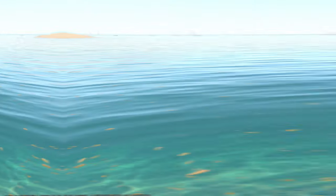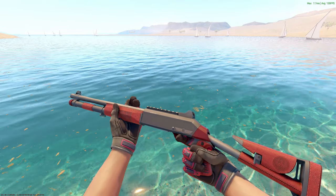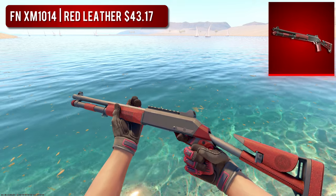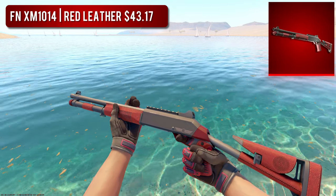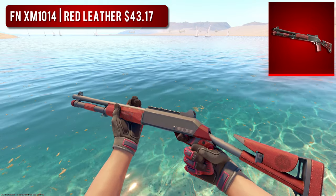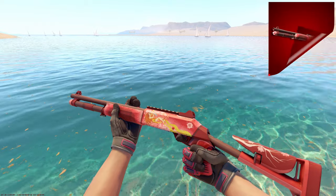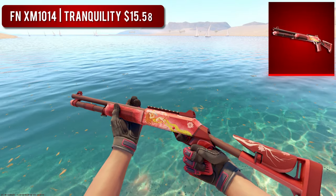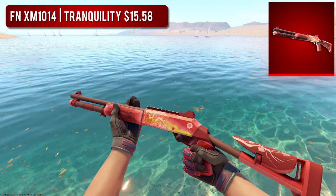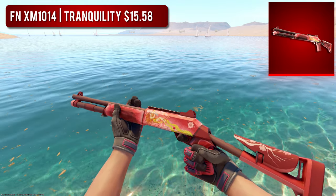The last shotgun on the list is the XM1014. I went with the Factory New Red Leather as our high-tier option — I've always thought the Baggage Collection skins look super classy, and this skin is no different. It's super clean, and I think the leathery look looks amazing. But if you're looking for something a bit more flashy, I'd go with the budget option in the Factory New Tranquility, which still costs around $15. I am a big fan of the Tranquility, but sadly you can't get this thing in higher wears because it wears very poorly — I'd recommend sticking to Factory New condition.